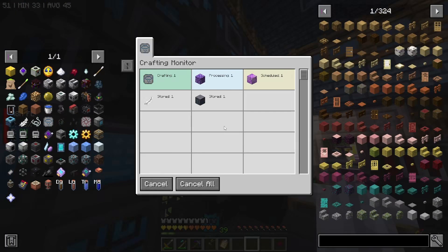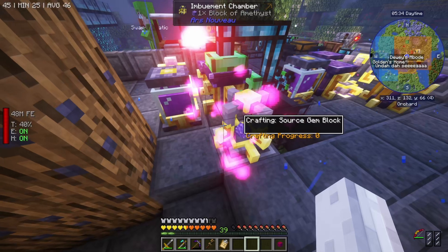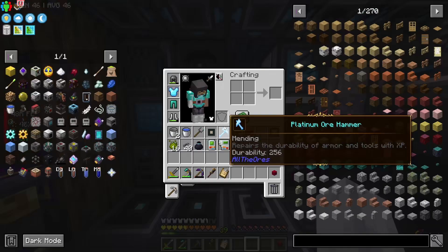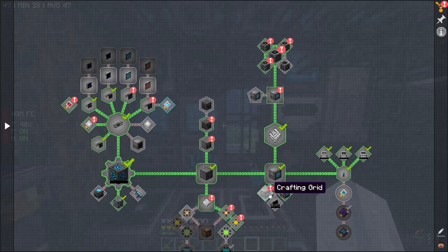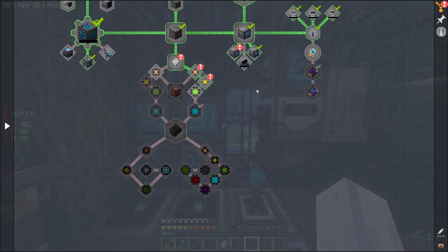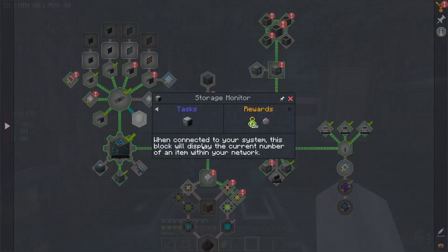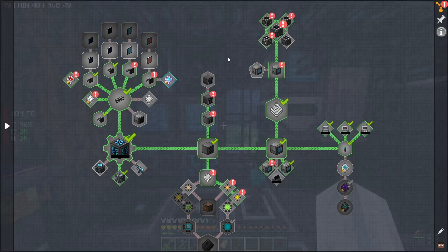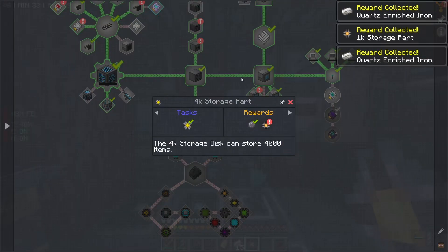I'm going to cancel that. The quest book - Refined Storage - crafting grid, fluid grid, pattern grid, crafting monitor. Maybe I'm making it up. I swear it's a storage monitor. When can you see this block - it'll play the current number of an item within your network? Not that. I actually don't know. I will go ahead and accept this stuff because it's going to save our machine churn in a way.